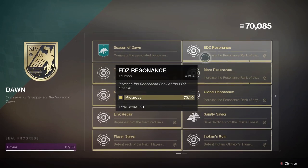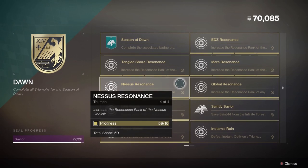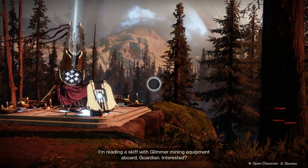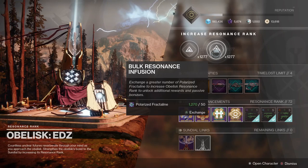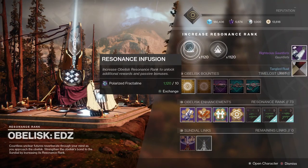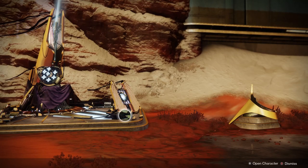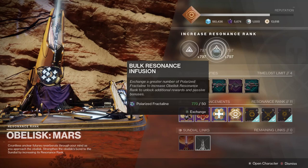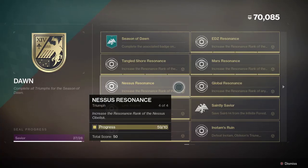Starting off with the triumphs, the first few require increasing the resonance rank of all the planetary obelisks. You need to rank up all four planetary obelisks to at least rank 10 by giving polarized fractaline to each one. It costs 200 polarized fractaline per rank. You need to increase the resonance rank of the EDZ, Tangled Shore, Mars, and Nessus obelisks to at least rank 10 to meet the requirements for these first four triumphs.